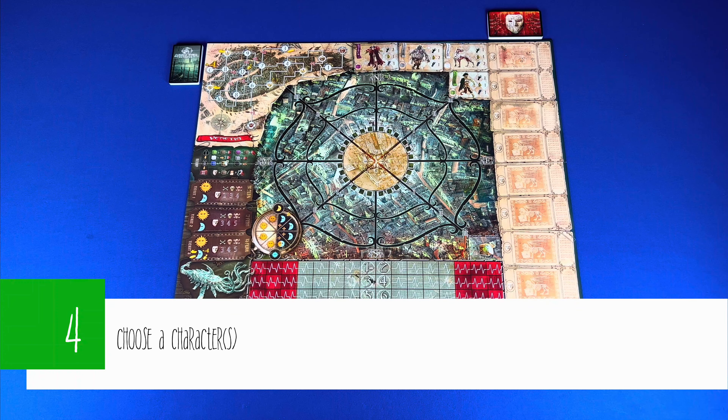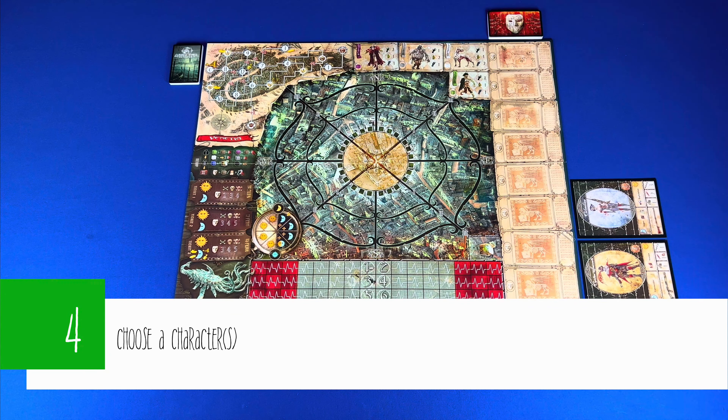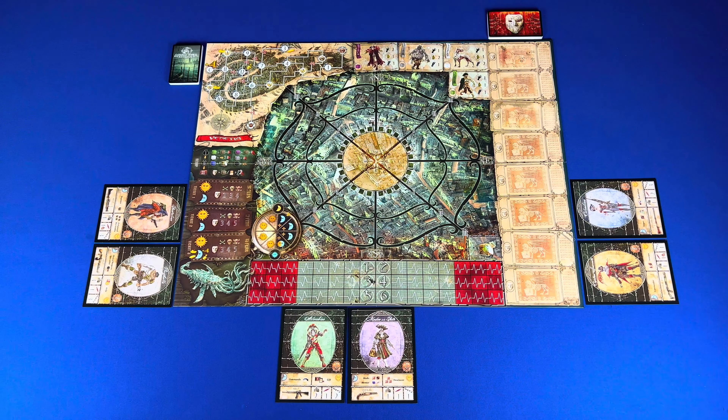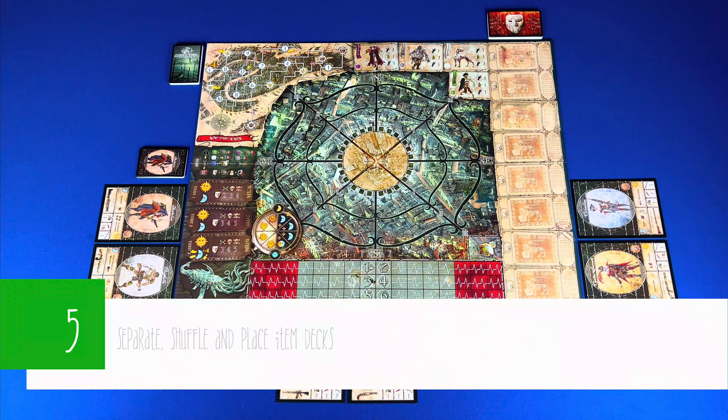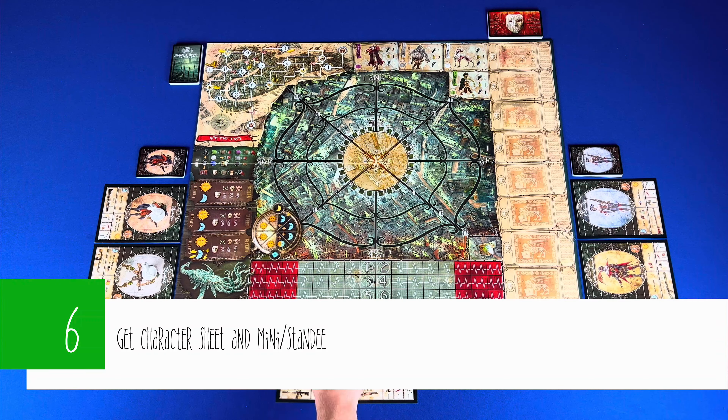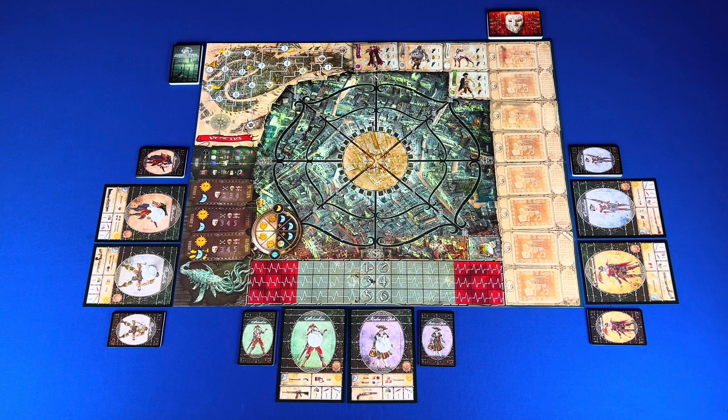Step four: choose a character. Based on the number of players you'll choose a number of characters — since this is a three-player game, we're going to choose two characters apiece. Step five: separate, shuffle, and place the item decks next to the board.